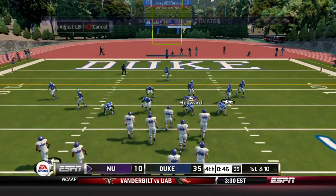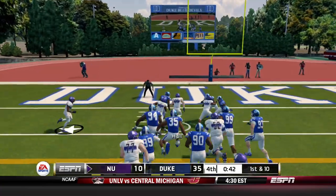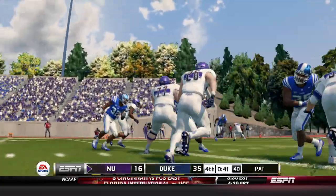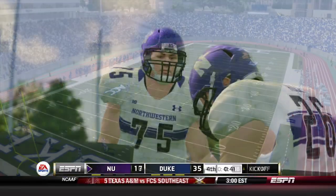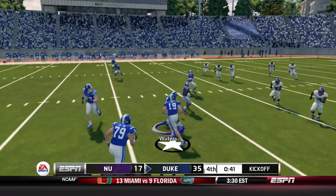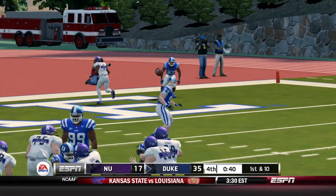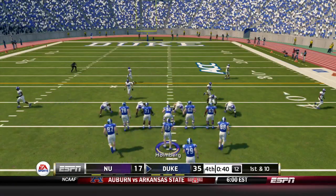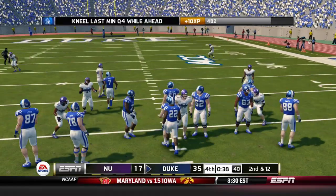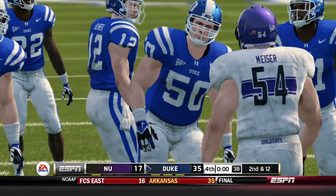Northwestern in the pistol, two backs — Hull, another handoff, breaks a couple tackles and scores. That will make the final look slightly more respectable. We can expect an onside kick — if we recover, that's the game. And the onside kick is recovered by Jordan Waters. The Blue Devil offense comes up to the line in the victory formation and Holmberg takes a knee. And that will do it. Your final score: Duke 35, Northwestern 17.